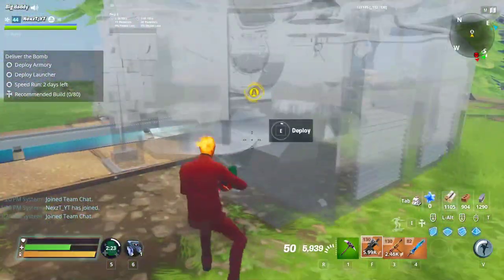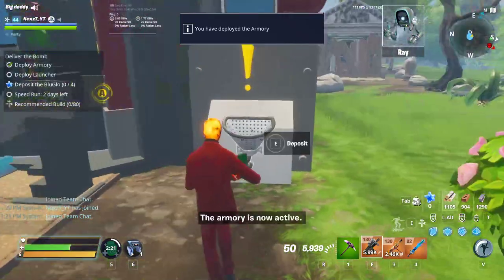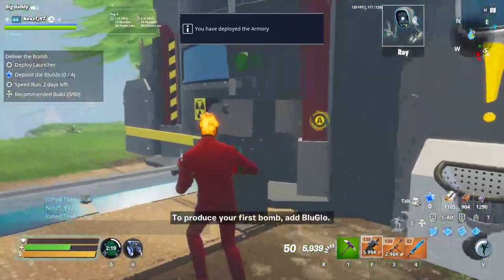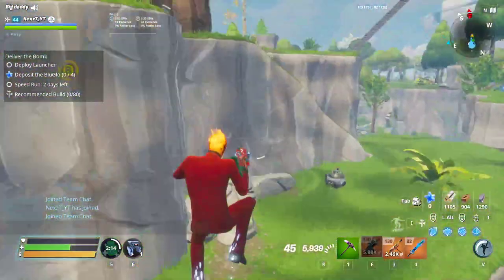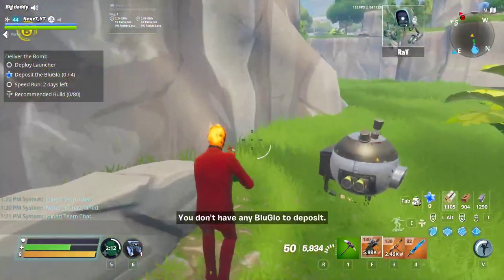First of all, let's place it — deploy — and then you're gonna deposit the blue glow. It's gonna make a bomb. Once it makes a bomb, you just take it to the rift. So let's go get some blue glow and I'll show you guys what happens next.